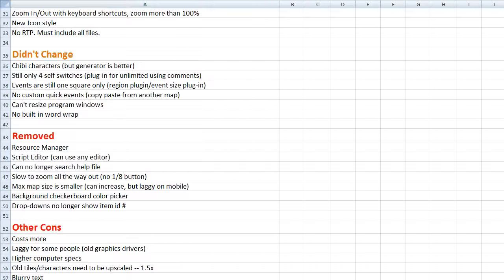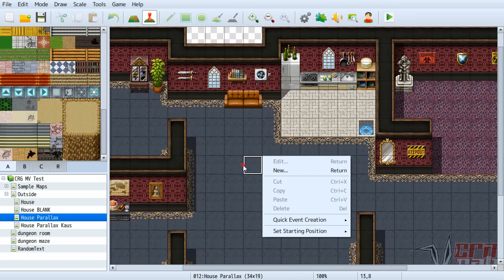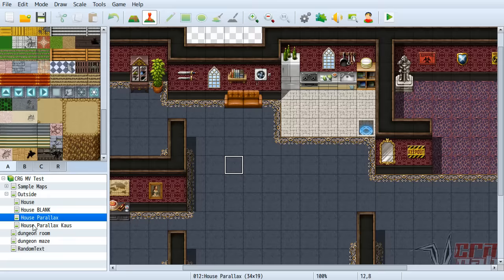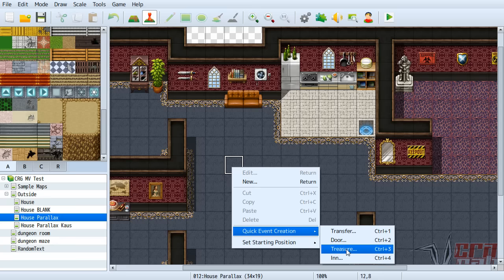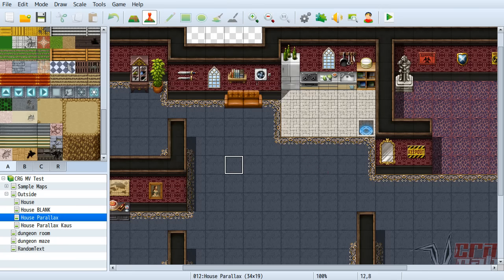No custom quick events — still just four. A workaround is to add a blank template map with all the events you want to reuse, like treasure chests, and just copy and paste them wherever you need. The quick events aren't that useful anyway; you'd still have to customize them significantly.